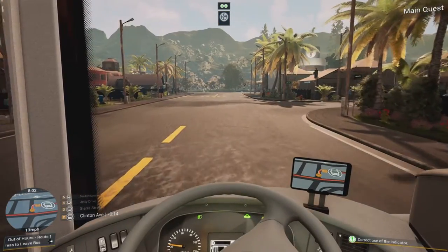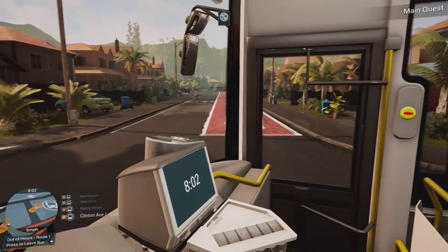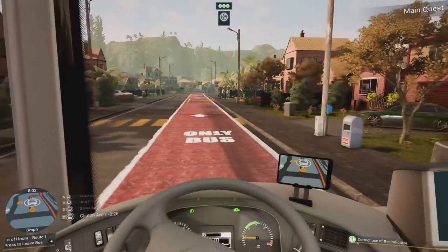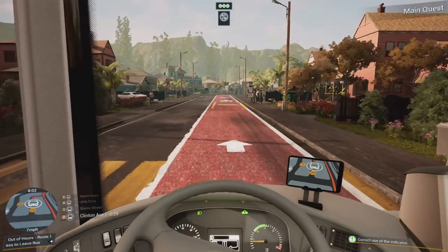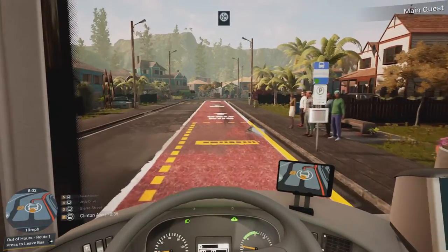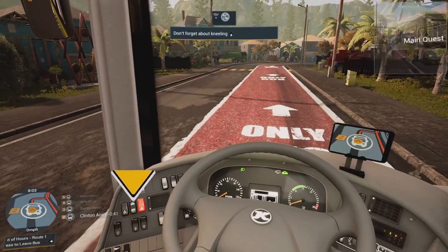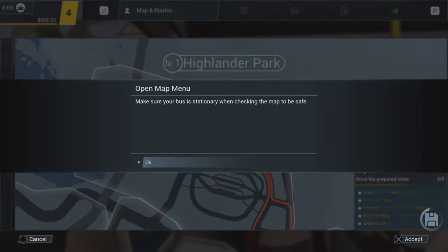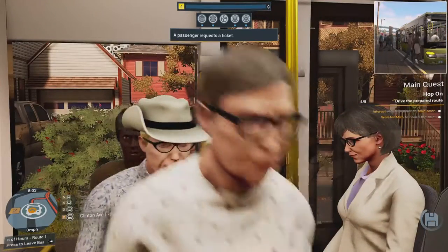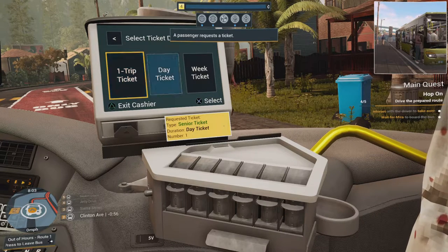A passenger says: 'Oh darn, I forgot to get something for dinner. Well, pizza it is.' Another says: 'I wouldn't mind a pizza to go.' Oh crap — I didn't mean to open the doors. Sorry! A passenger asks: 'Would you like to buy a ticket, please?' Everyone's accents are so good — the people who made this game did a really good job.